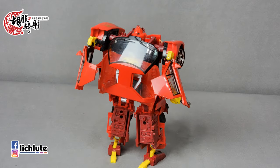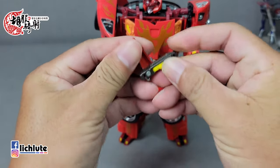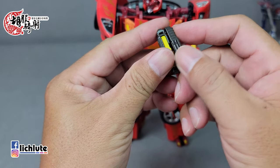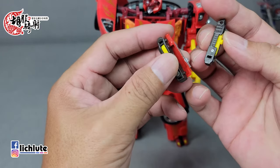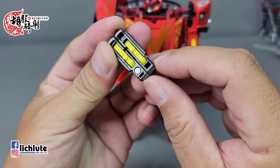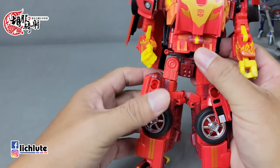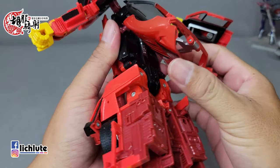毕竟它是一个主打车形态的玩具。我们来进入变形环节。首先把武器——一边有枪的长度部分——做一个简单结合：中间有一个卡扣，扣起来就可以。你会发现两边大小不对称，它就是这个样子。拳头先握紧，然后开始进行变形，第一个步骤比较容易忘记，先处理背包。